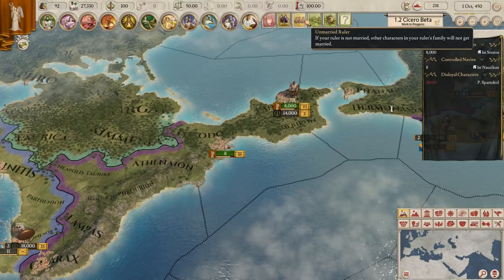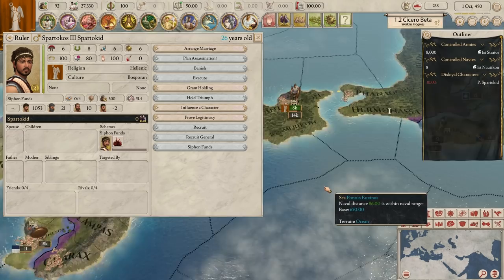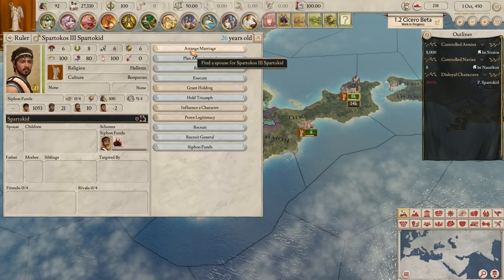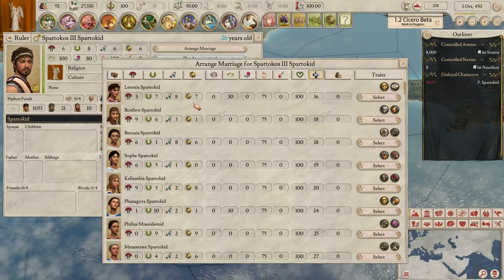The next alert is scorned families - we don't need to worry about that. Then we have an unmarried ruler. Spartacus III Spartacid, for some reason, doesn't have a father, mother, siblings, or anything. I think this is just because we're a somewhat forgotten nation in this game - they really need to flesh that out, because we are part of a quite expansive family. That's obviously something they've got to fix. Let's arrange a marriage and look for someone to be our consort to help us rule.